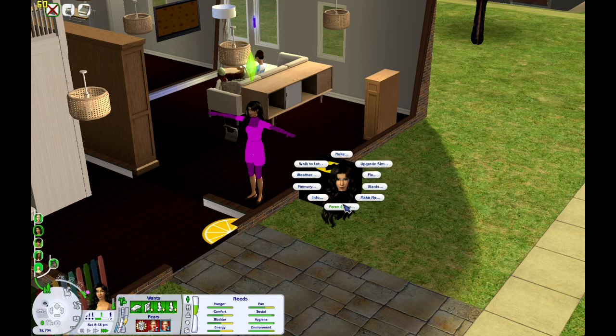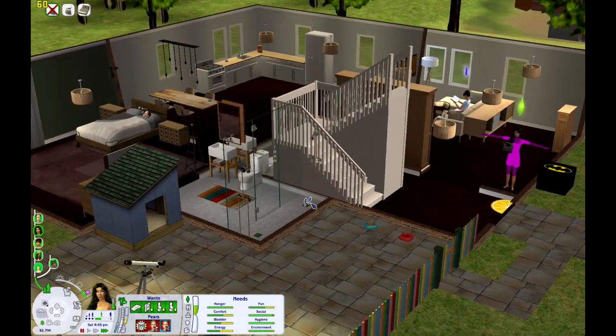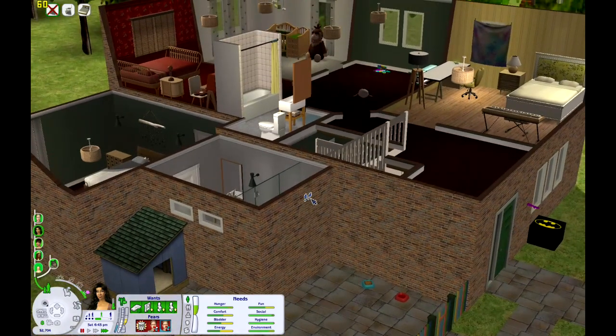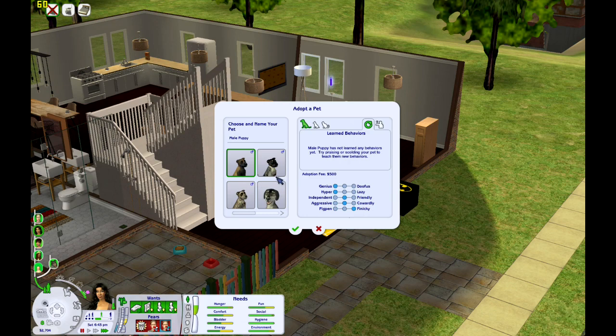I'm going to have to force error. I don't want to do that. Wipe corrupt. Something was corrupt — okay, that's concerning. Oh well, there we go — that worked. Oh my gosh, you're cute. I do want to get her adult dogs, though, because she needs dogs that can have jobs.